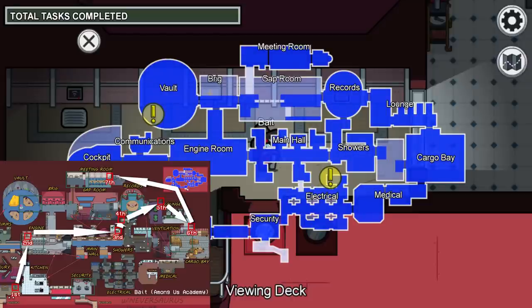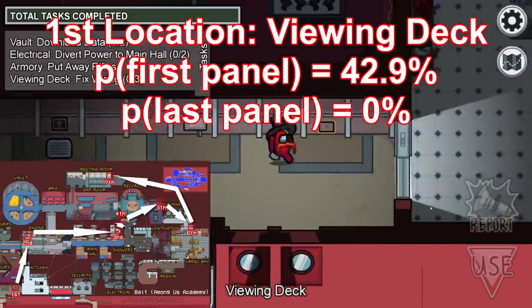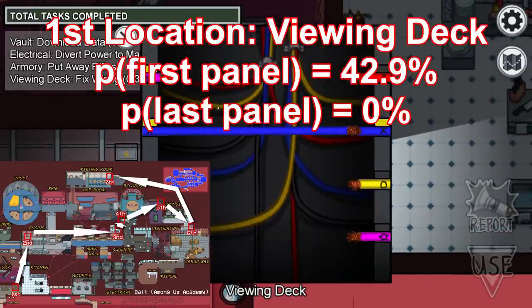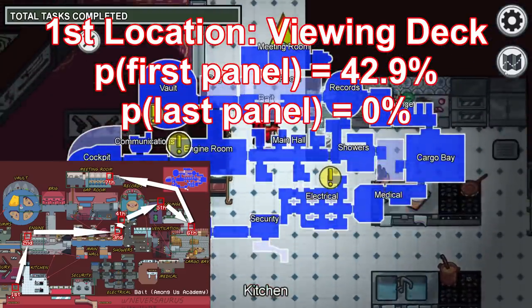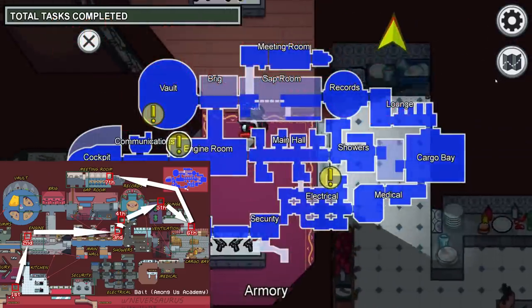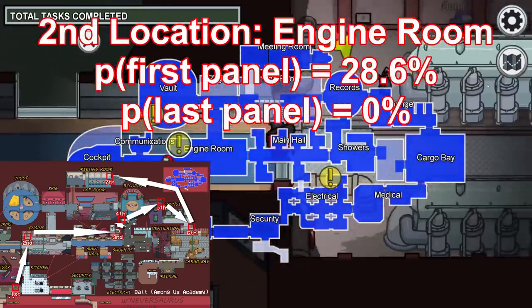Hopefully that makes sense, but in case it doesn't, let's go through the different locations one by one. The most common place wires begin is at Viewing Deck — in fact, 15 out of the 35 total combinations start at Viewing Deck, so you have a 43% chance of having your first panel here. Let's make our way to the second possible location.